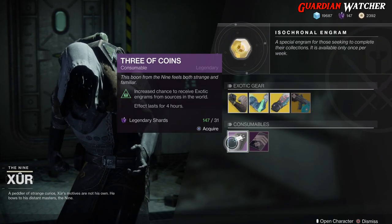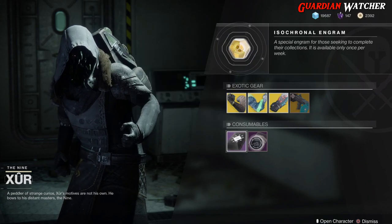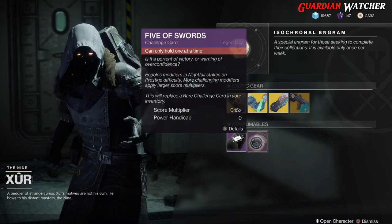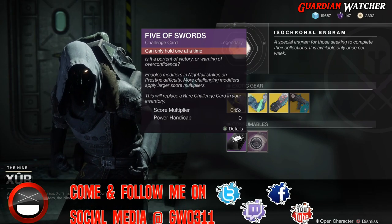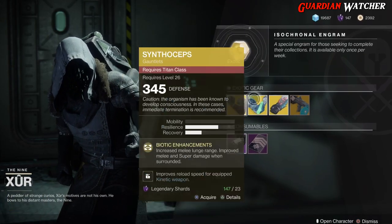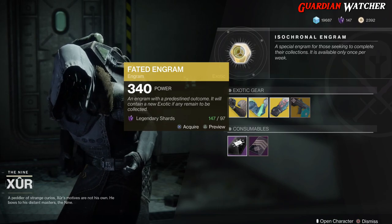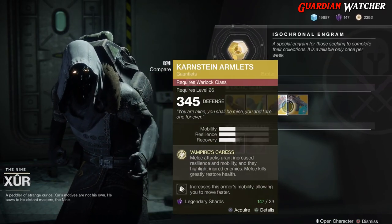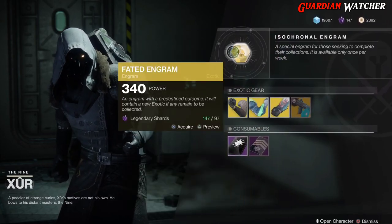As for your consumables, we have your 3 of Coins — you pop one and you have a chance to get an exotic for 4 hours. Then we have your 5 of Swords; if you do not have this, it's for your Nightfall Challenge card, so go ahead and pick that up. And last but not least, we have your Faded Engram. If you do not have one of these exotics, go ahead and pick them up before you get the Faded Engram, because you do have a chance to get one of these in your Faded Engram. So get these first, then go ahead and pop your Faded Engram.